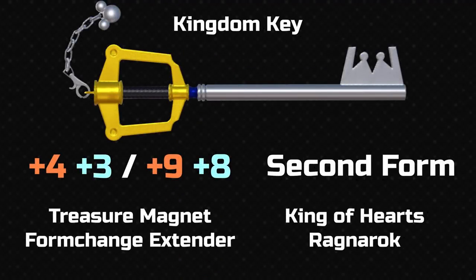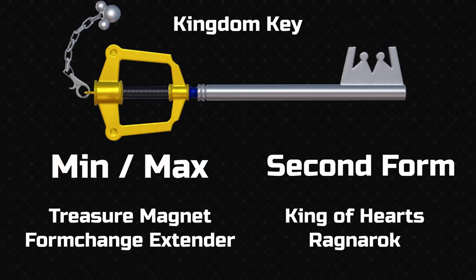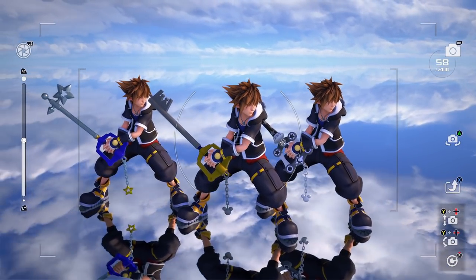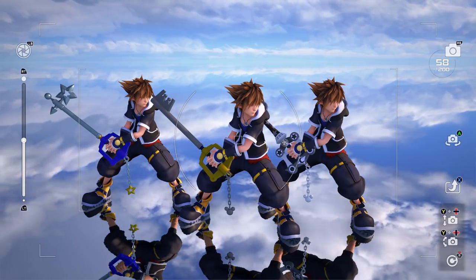Just so you know for the other keyblades that come after this — we have the strength and the magic stats, the min and the max. Then we have the abilities they can get. These come through the levels like I said, so it depends which level. Sometimes there's 2, sometimes there's 3. A lot of them have Form Change Extender — that's a bit of a go-to filler they just stick in there. Then we have Second Form, that's white because it's just Second Form. Second Form just makes Sora go into his KH2 outfit and he has abilities from KH1 and 2.